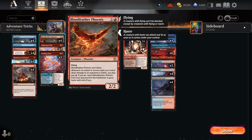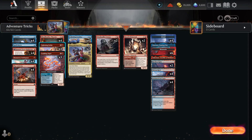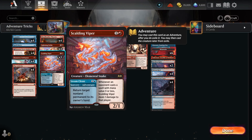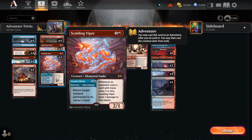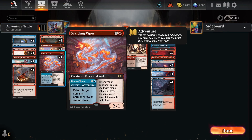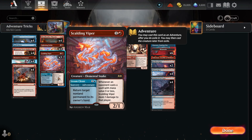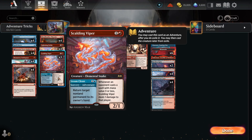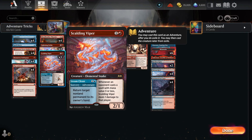Then we have 4 Bloodfeather Phoenix to put in the graveyard. When we deal damage with basically all of our adventure spells, we can bring it back for 1 mana and it'll be a 2/2 haster. And then we have 4 Lightning Strike and 3 Scalding Viper. I would like to have 4, but I didn't want to craft a rare card. The adventure side is 2 mana to bounce a non-land permanent. Its creature side is 2 mana, and whenever our opponent plays a card with mana value 3 or less, it burns them for 1 — relevant because we're an aggro deck.